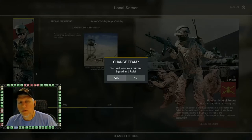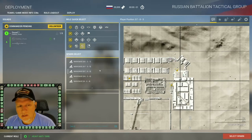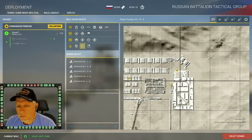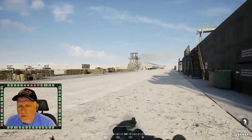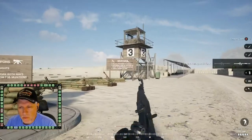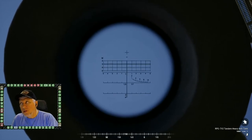We'll switch teams and spawn in as Russian. The RPG-7V2 is the harder one to use - the RPG-28 is good up close but the 7V2 takes more practice. We'll choose the 7V2 and walk through its aiming reticles and grid lines. This big monstrosity seems a little confusing at first, but once you understand which part of the reticle applies to which round it becomes much easier.